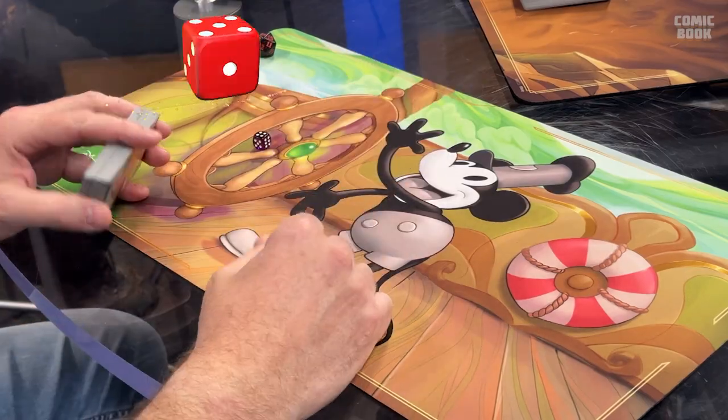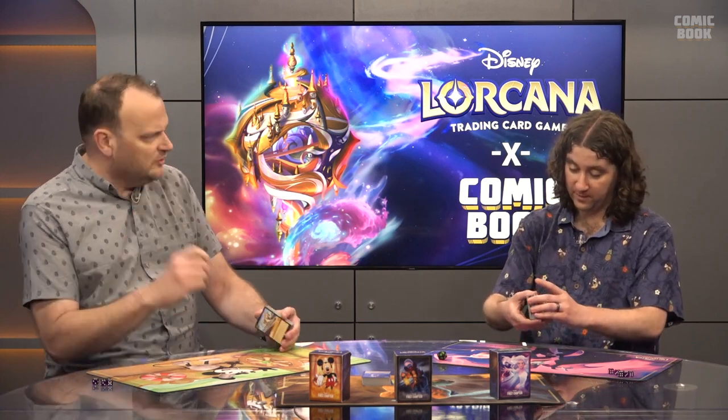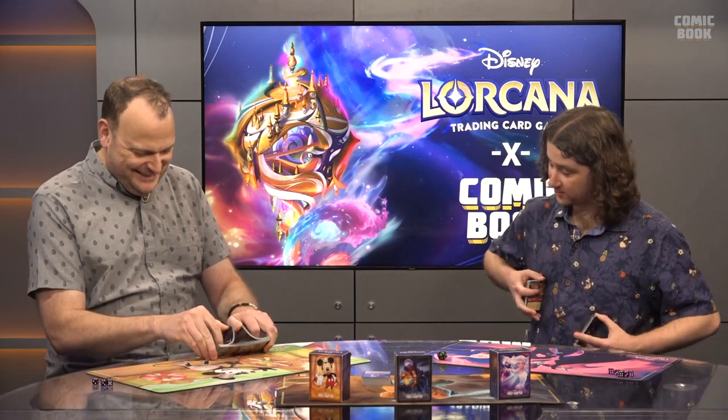Now let's start a real game. We'll shuffle up, draw seven, and roll to see who goes first. Here's how I like to do it: instead of rolling off, I call you odd — 'Christian, you're odd' — then I roll a die, it's even, so I go first. Not only do you quickly decide who goes first, but you get to insult your opponent right off the bat and gain the psychological advantage.